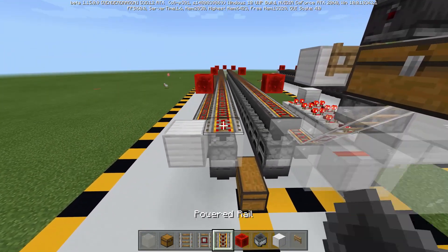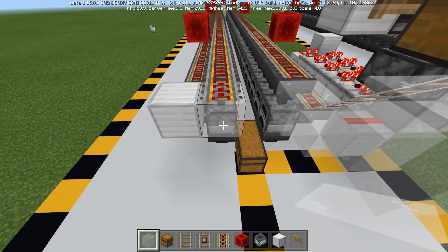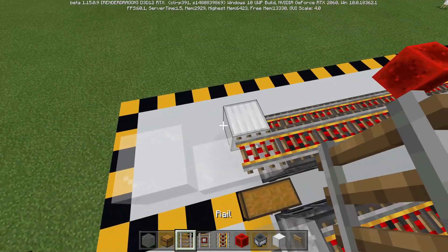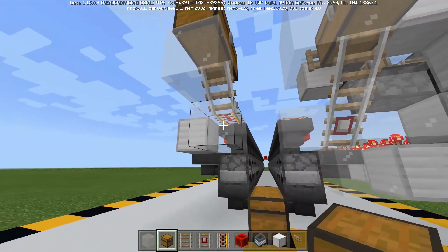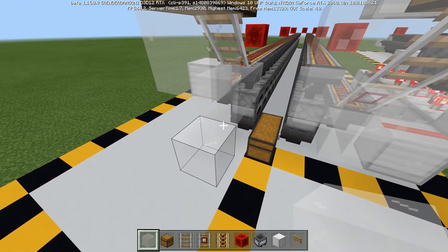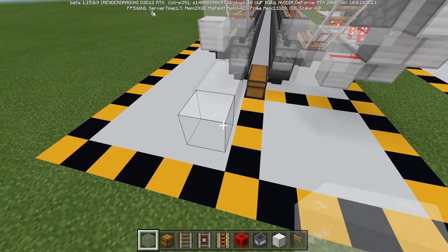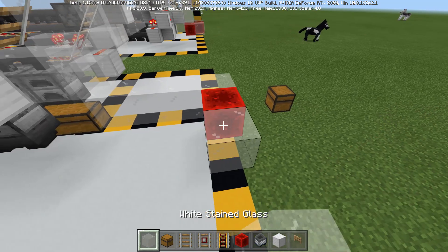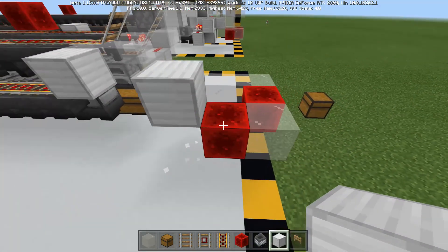Now for this side, we've got our one block extended with the powered rail on top — that is good, we'll keep it. Go out another block and then up a block. On those two we are going to place regular rails, remove one of them, and then place in your double chest. Go directly underneath that, down two blocks, remove one of the blocks in the middle, and we'll have this formation. Then carry this out three blocks, place a powered block here, then whatever block you're using, and another powered block right there.